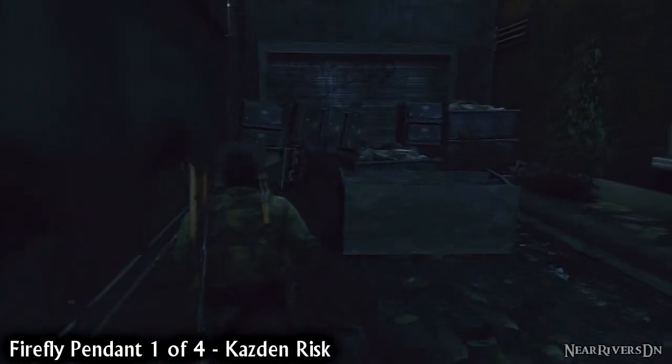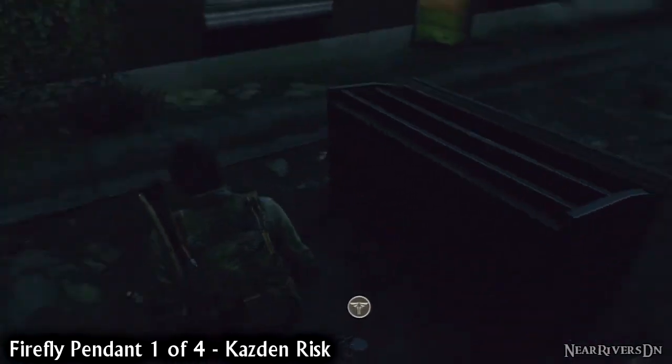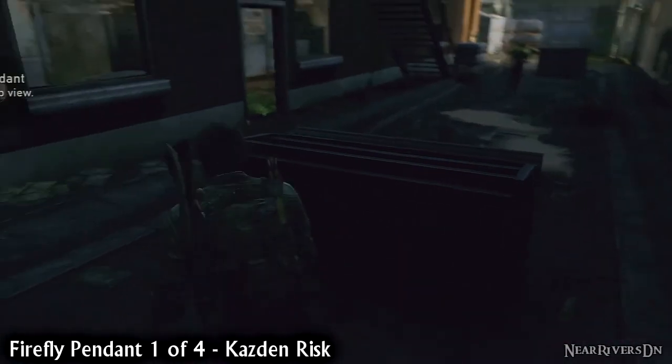Head over past the bookstore and into the left alley. Right at the end, beside the dumpster, is Kasdan Risk's Firefly Pendant.